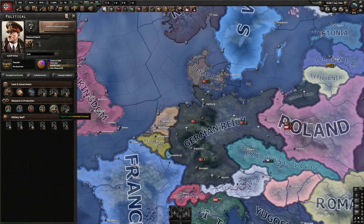The fifth slot is industrial concern. Most countries have three or four options, but these give rather mundane things like electronic research speed or industrial research speed. You almost always have more important things to spend your 150 political power on, so I usually don't do this. I would suggest not wasting your PP on industrial concern.